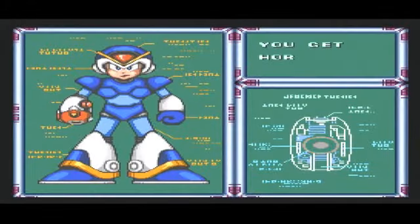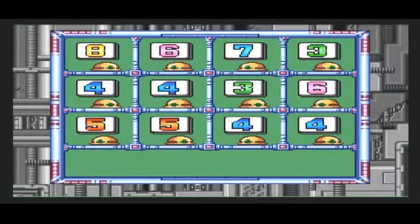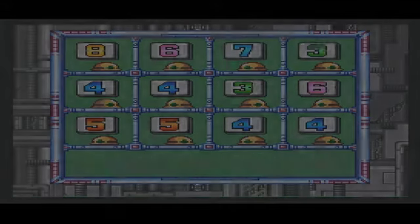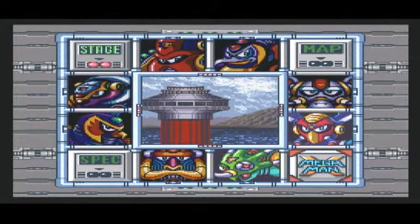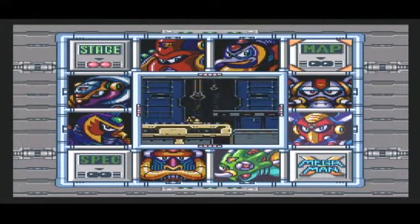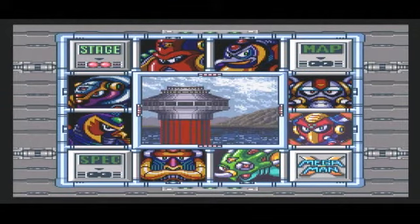I probably could have gotten through that without having to use a sub-tank, but I didn't want to take a chance. You get Horming Torpedo — yes, it's supposed to say Homing Torpedo, but there's a typo. Great localization there, Capcom. But anyway, there's our password, and now we are down to just two Mavericks left: Boomer Kuwanger and Sting Chameleon.